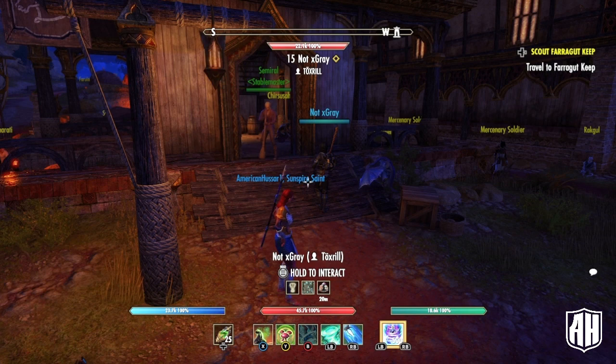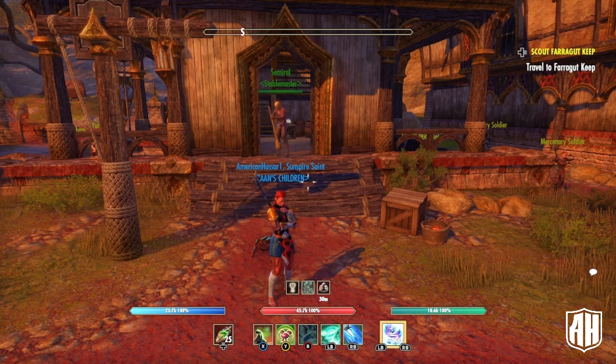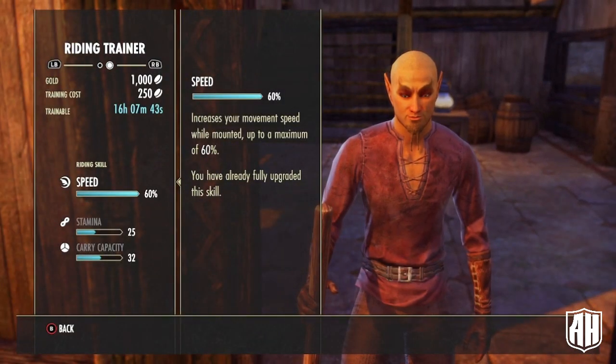What you want to do is go to any major city. They all have a stable, which is what this horsehead logo is. Now the stable also sells horses there — don't buy them. You're going to get them when you level up for free. You're going to get at least one. If you want to come back and be a completionist and buy the horses later, then do that. But until you get to level 50, don't bother because you're going to get one. Now that you've located the stable, find the stable master, and go to the stable master, click on him, view stable.